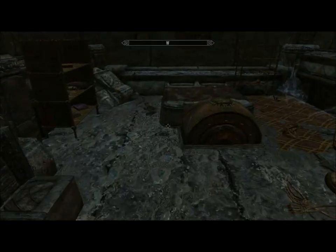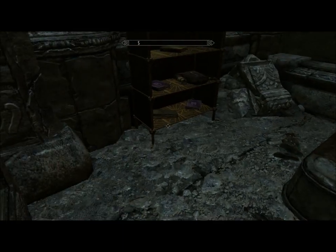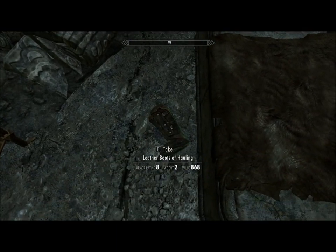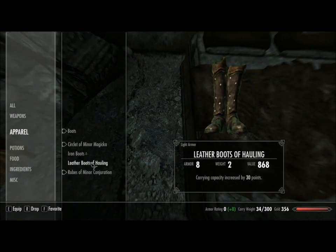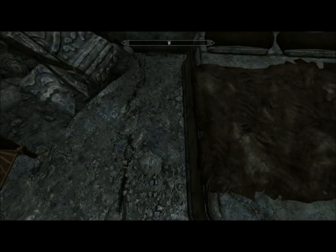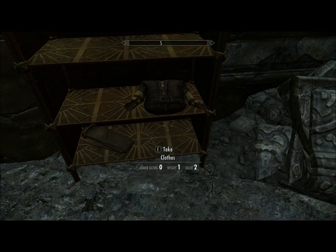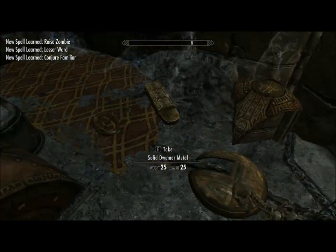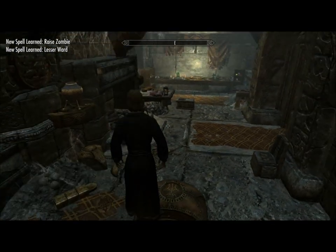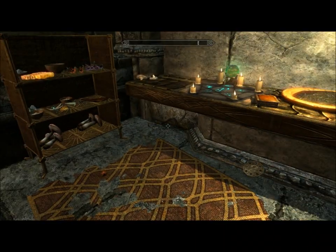It's a nice start for someone who has nothing, but it's nothing overwhelming. What's this? Leather boots of carry — that's a sneak enchantment that adds 30 more points to carrying capacity. I'll take that over the sneaking. And then they give you some spells — Lesser Ward, Raise Zombie, and Conjure Familiar. That's one thing I kind of wish you could have done in the unmodded Skyrim — I wish if you wanted to make a conjuration character, that you started out with Raise Zombie as a starting spell.